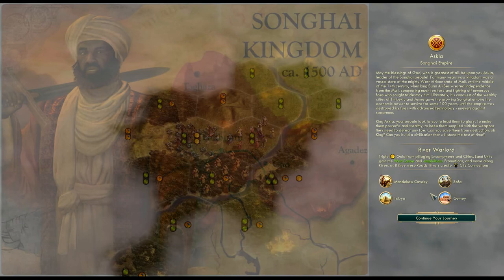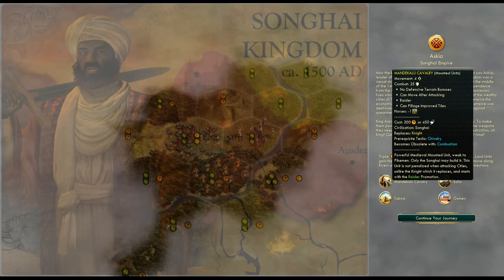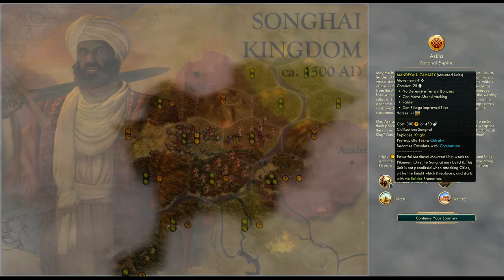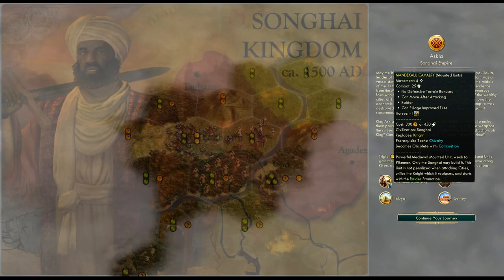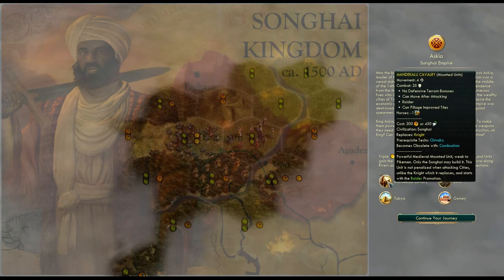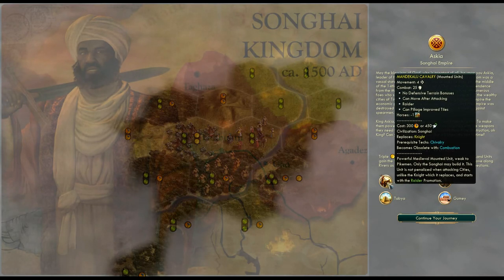Then we have two unique units. Let's start with the Mandacle Cavalry, which replaces the knight. Powerful medieval mounted unit, weak to pikemen, only the Songhai may build it. This unit is not penalized when attacking cities, unlike the knight which it replaces, and starts with the Raider promotion. So when you get mounted units that are effective at attacking cities, it's always great. We will try to take advantage of them and focus on cavalry as much as possible. This will also help us on the larger map since we'll have faster units.